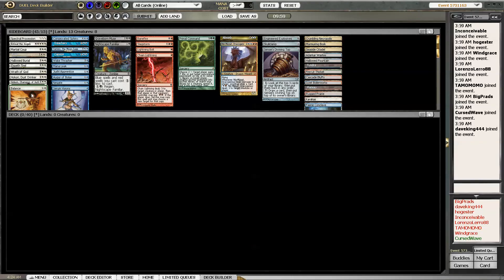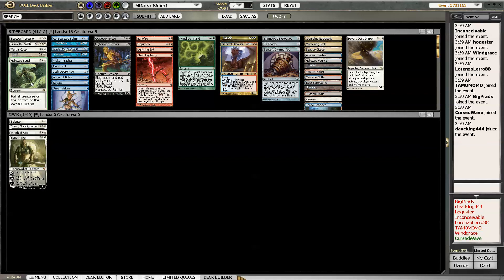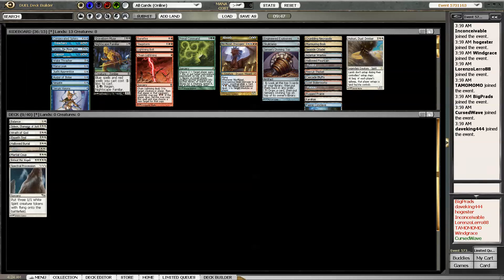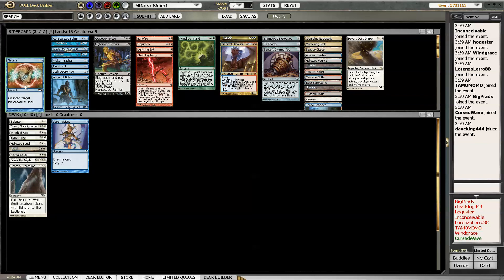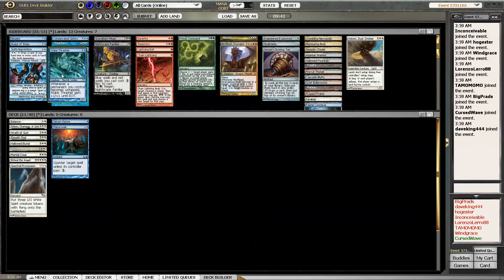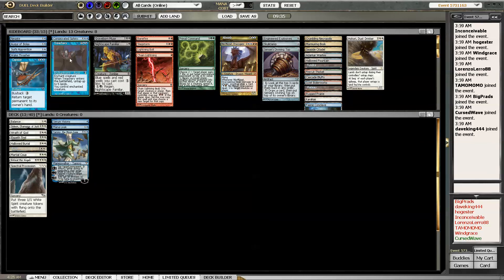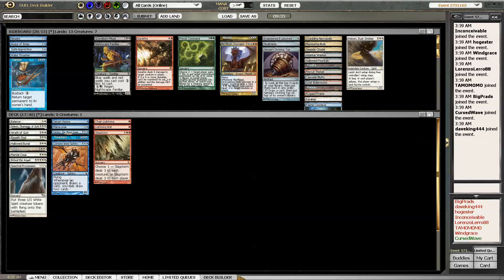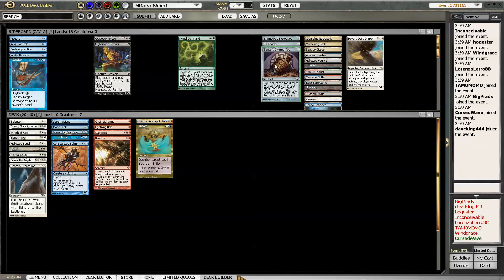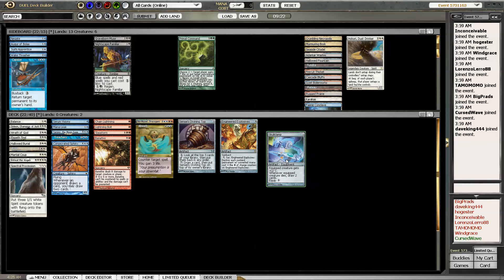I'm not sure if Skullclamp makes the cut - sad to say, might not make the cut. Yeah it will - I've got Marshal Coup and Spectral Procession. Not sure if Negate makes it, not sure if Augur makes it either. Wake Thrasher - I'm not sure about that. Not sure about Capsize either. Consecrated Sphinx, Niv-Mizzet - I think Absorb is good enough. Top for sure, Skullclamp, Engineered Explosives - that's 23 cards.